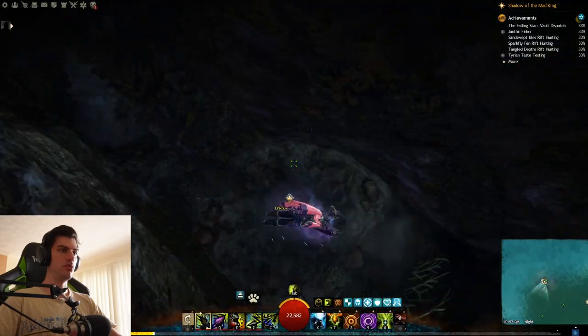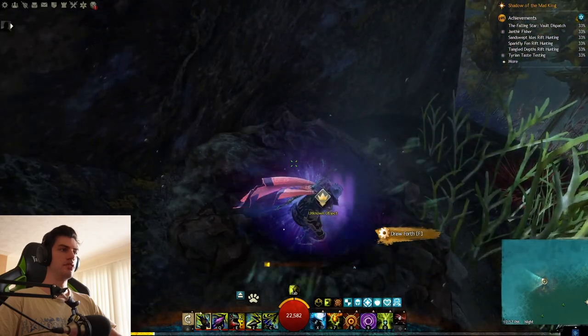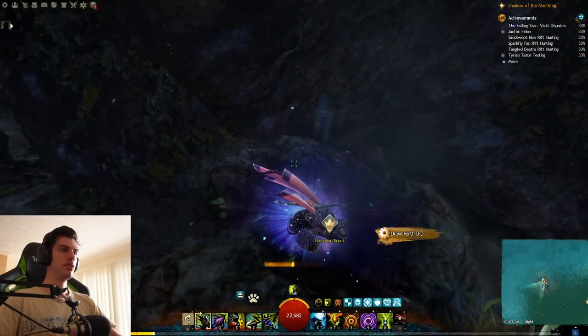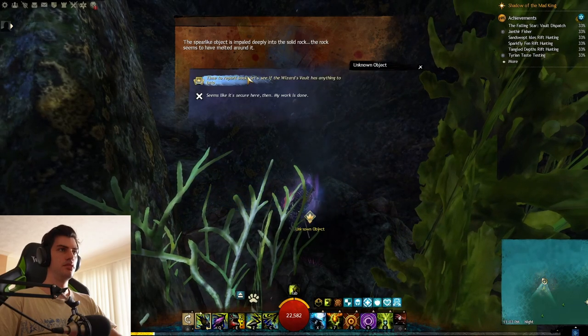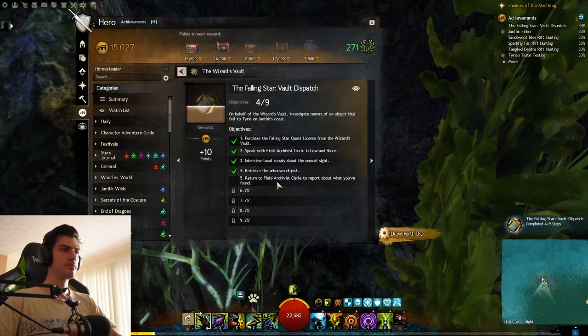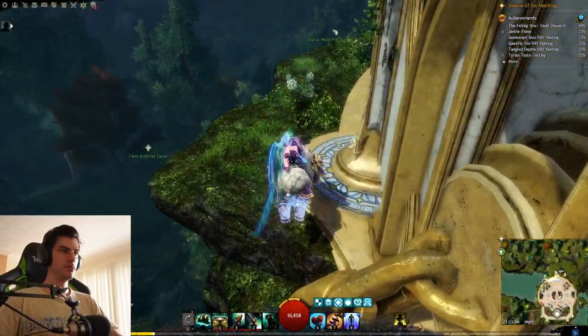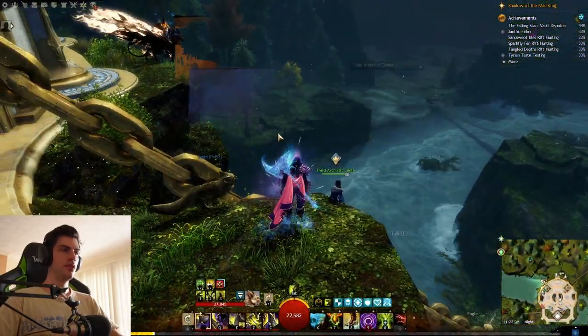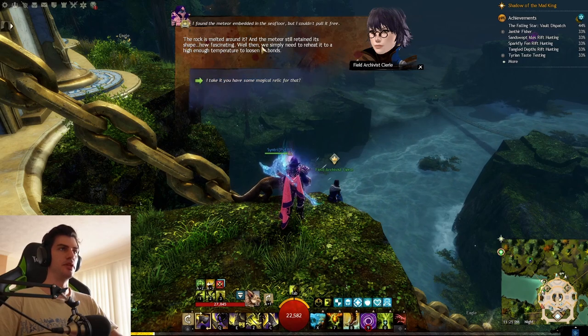Now it's time to dive straight down into the depths and find out where this falling star landed. Once you get down there you'll see it made a crater in the ground. You'll need to try and pull it out, and inevitably you won't be able to. At this point you realize you need something to help you pull it out of the ground, so you'll have to return back to Seerly to see if you can figure out how to do this.